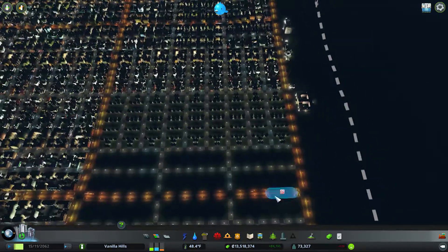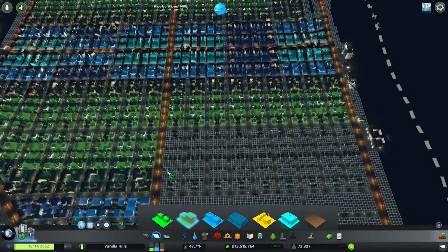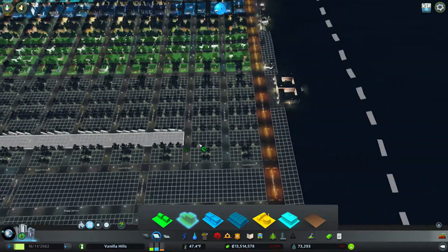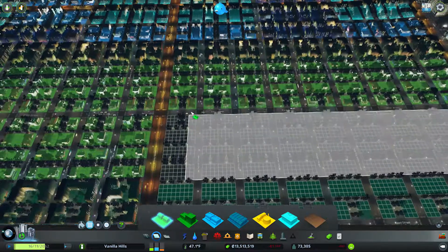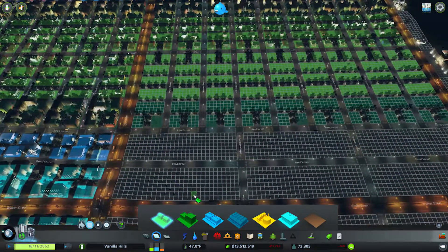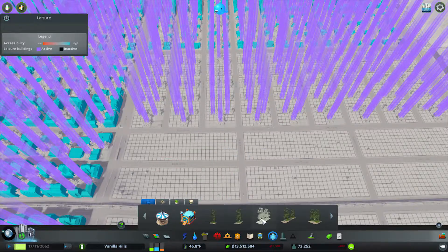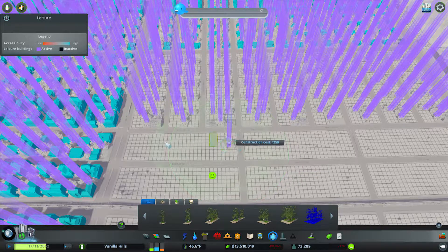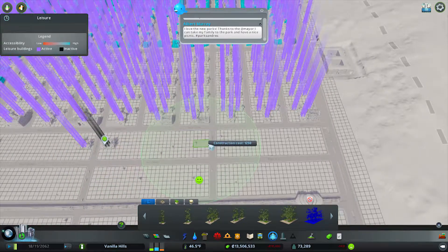We'll extend all of the mass transit here in just a moment. Let's swap to drag and drop mode. Let's get all this in here and then we need to build this up, because we're going to have a commercial demand very soon with all these houses coming in. So let's get some commercial in here.